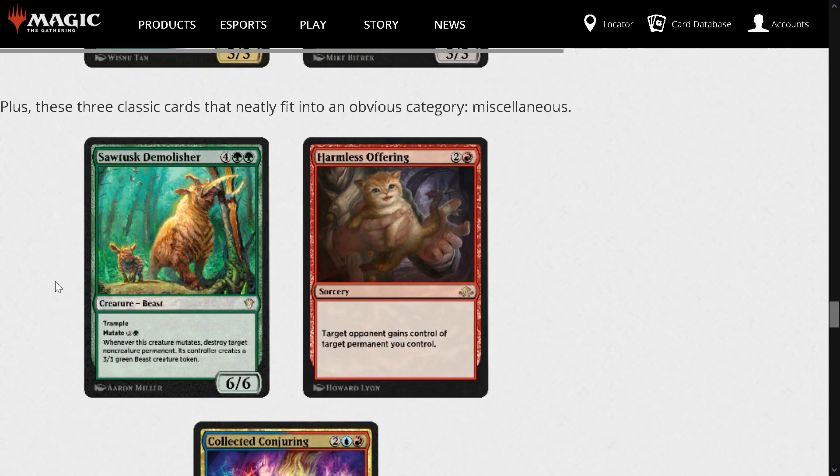Saw-Tusk Demolisher — another Commander card: 4 and 2 green for a 6/6 Beast with Trample. You can mutate it for 3 and a green. When this creature mutates, destroy target non-creature permanent and its controller makes a 3/3 green Beast token — basically Beast Within attached to a mutate trigger. This might actually be strong enough to bring mutate back up, since mutate-heavy decks were once fairly common. I think this card's really good — you'll see a lot of play, whether it's a mainboard all-star or a sideboard all-star, yet to be seen.